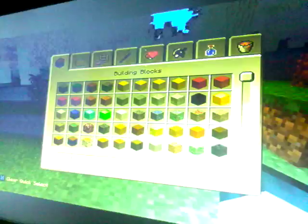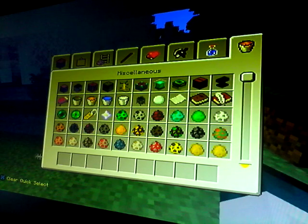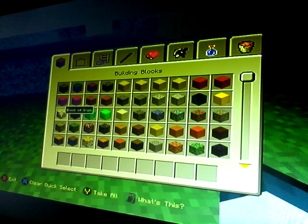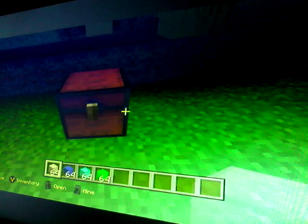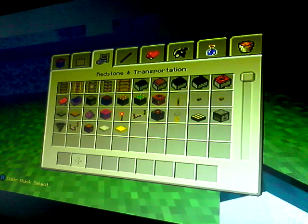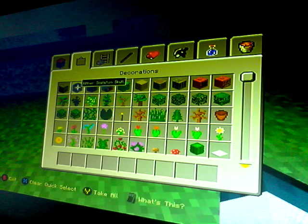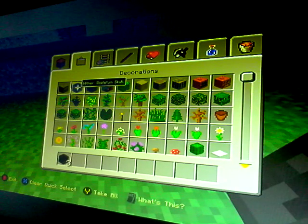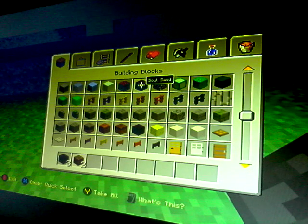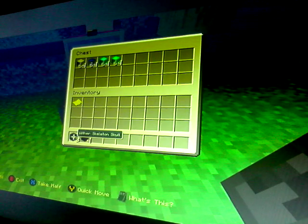Now we need to go and get a chest out — just one chest, not two, because that would be a bit too much. And then like three wither heads, and then you could have — wait, there's four — so you could have enough for a wither.